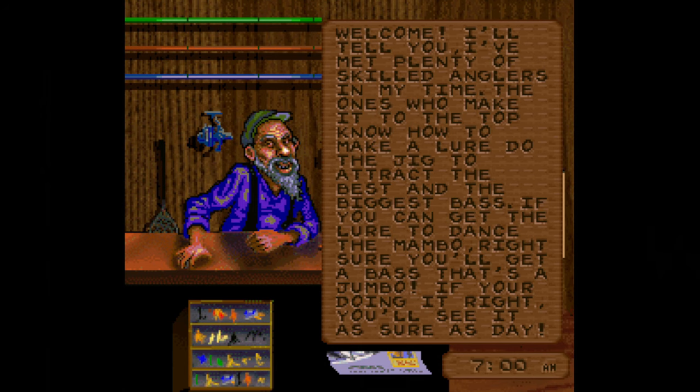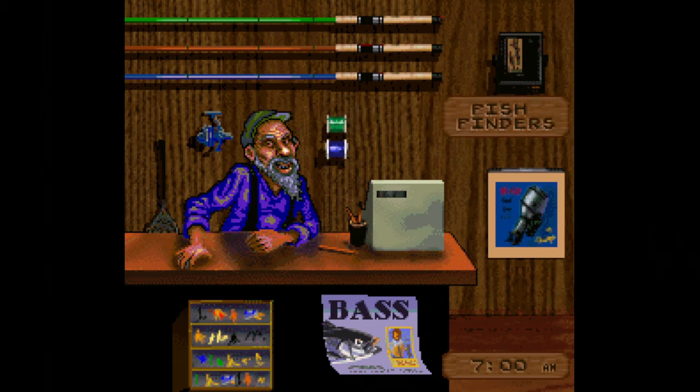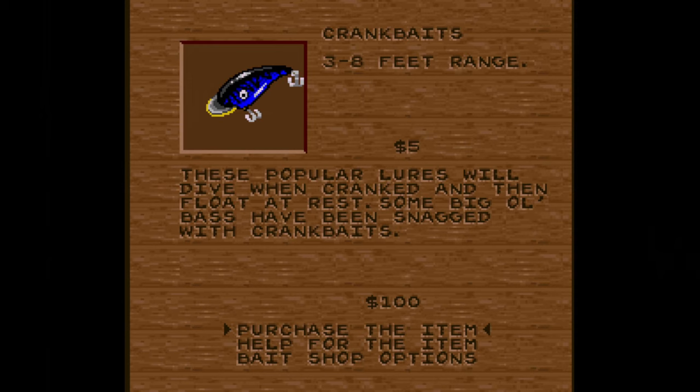You start out with a hundred bucks to spend on rods, reels, bait, line, boat engines, and fish finders. You'll earn more cash as you advance through the tournament and upgrade your equipment. Different baits work better than others when it comes to catching bass, so you've got to experiment a bit and see what they like.